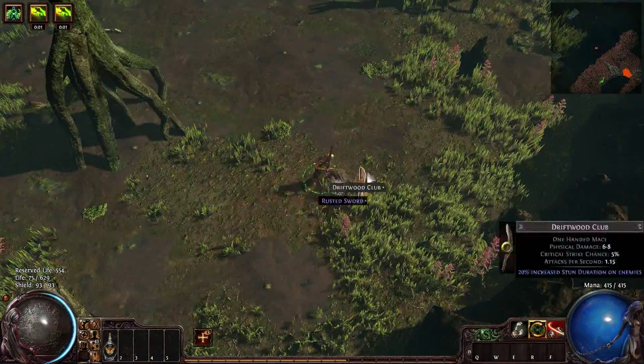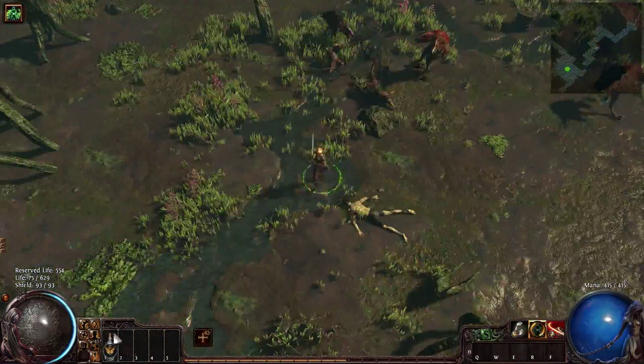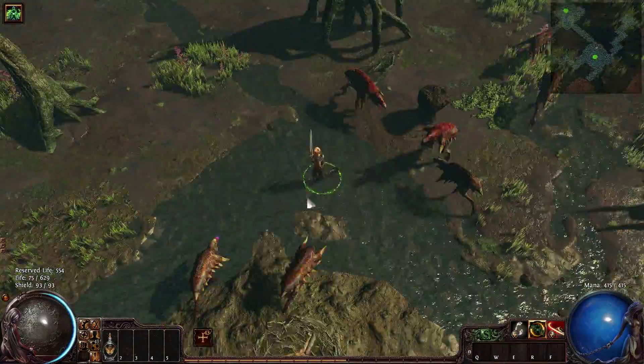This flask that I'm using has a number. It's 40% by default on a Quicksilver flask. I think it's a roll of 23 — yeah, 23%.